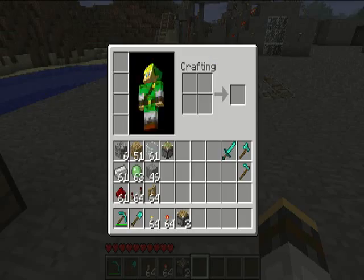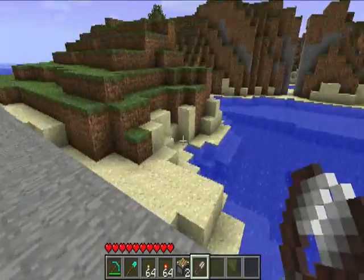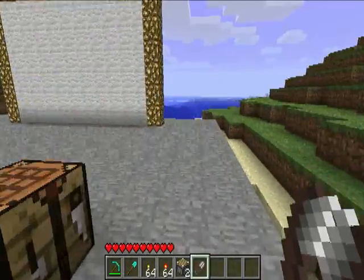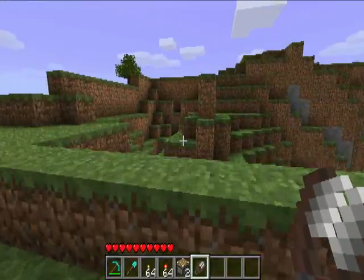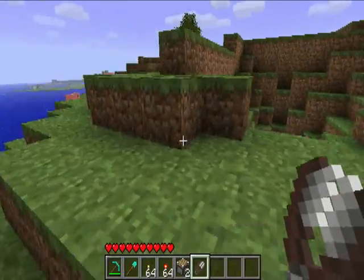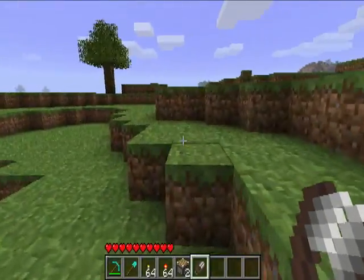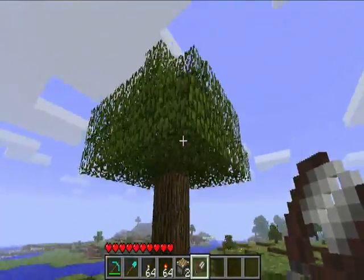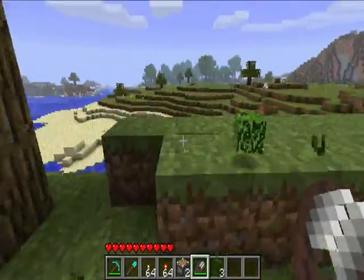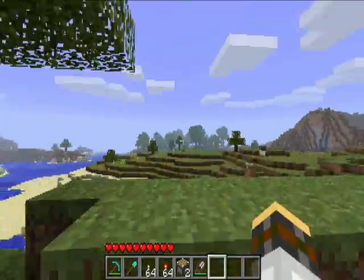Those are the new additions, along with shears. What the shears allow you to do — let's find a sheep. Now you can get leaf blocks legitimately from trees, which is pretty cool.